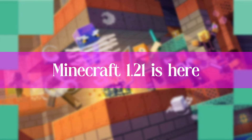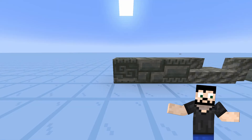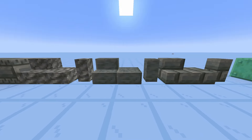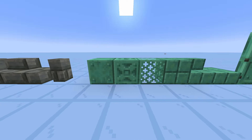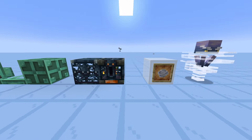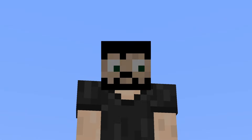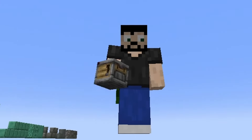1.21 is here, the trial update, and as always I am a couple of days late. Still, I am very excited for one specific feature — you probably all know what it is. But in case you don't, it is not the top variants, not the new copper variants, not the trial chamber stuff, and not even the breeze. All of those things are pretty good, but hear me out: the auto-crafter.